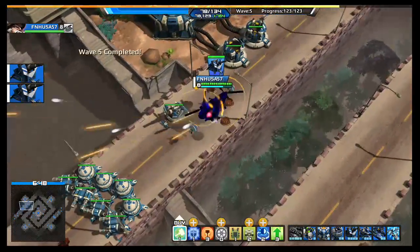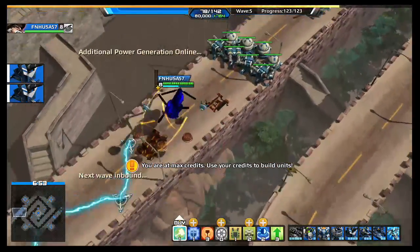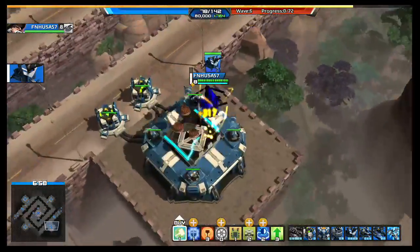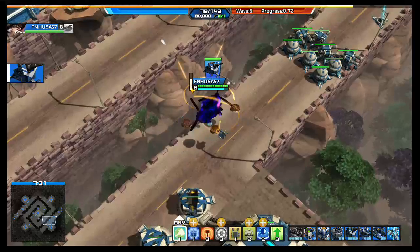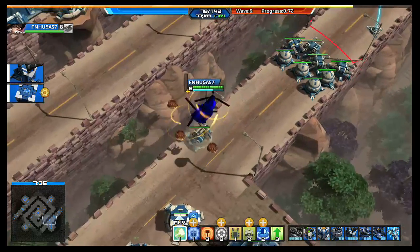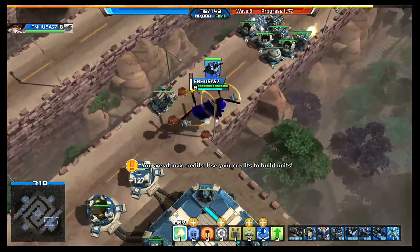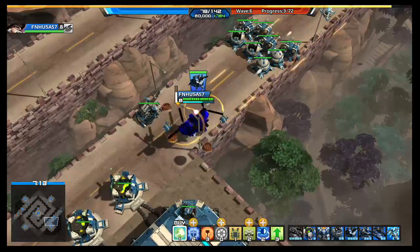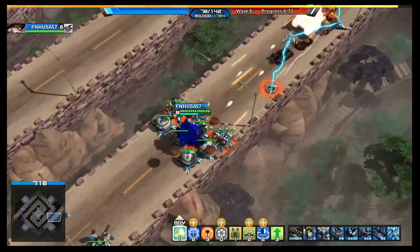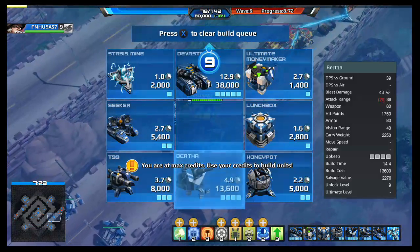As soon as you get a break, come up, pick up another Bertha and put it basically in the same spot. We want to aim it right like that — perfect placement. Now we've got to give this side a little bit of defensive capability, so place a Bertha like that. And place the next Bertha a little bit farther forward. Keep an eye on the mini map.